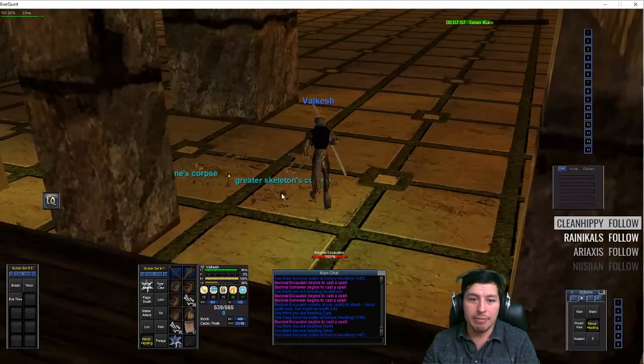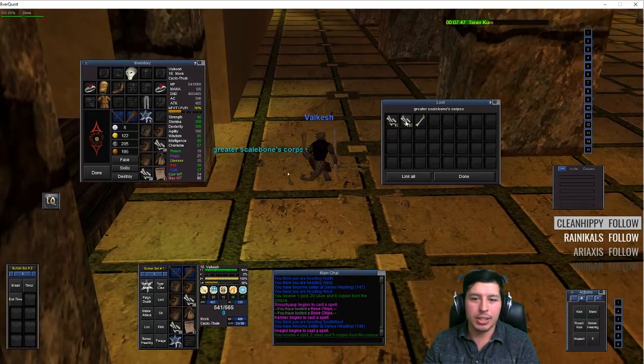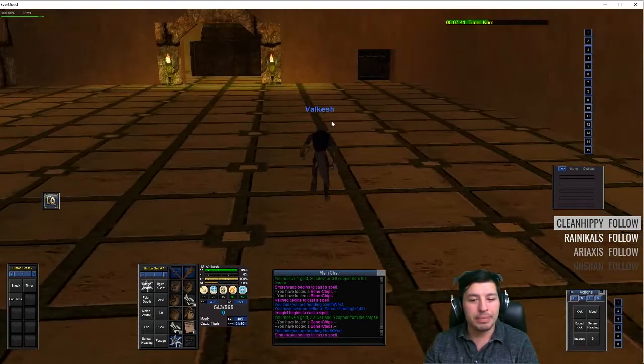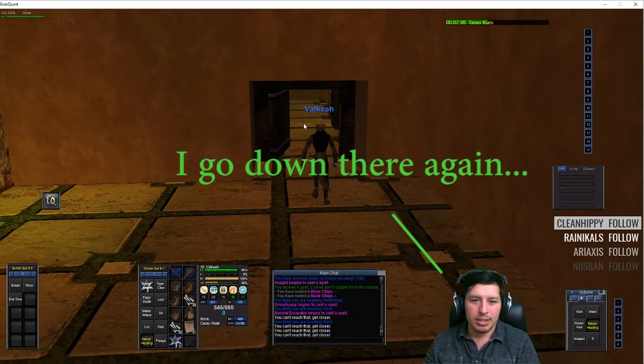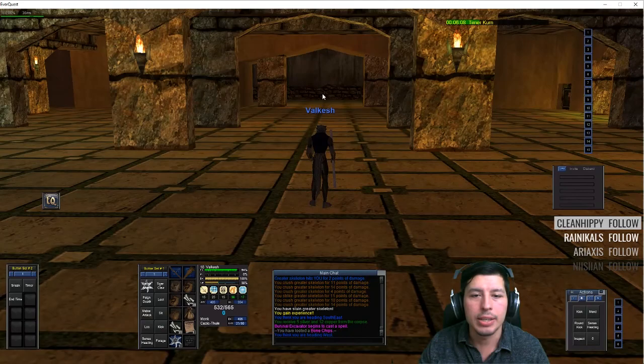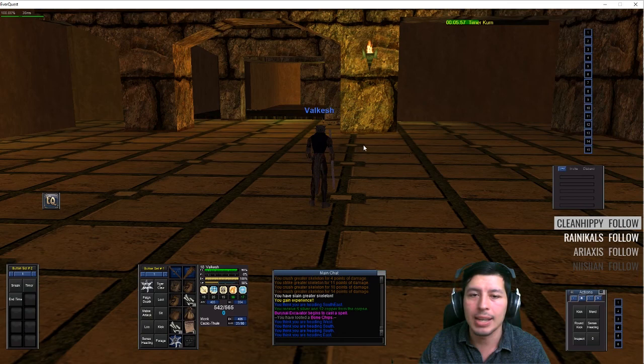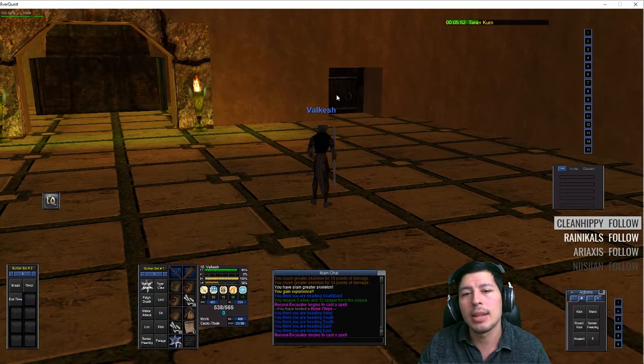I fought one once — it was a blue con — and it brought me from 100% health down to almost dead. I actually got down to 1% health, got knocked unconscious, and luckily survived. I don't think I'm going down there again. There are some scale bone skeletons that can also spawn near that entrance area. If you go down the stairs it's the Burrower guys — I avoid them because the casters just kick my butt.